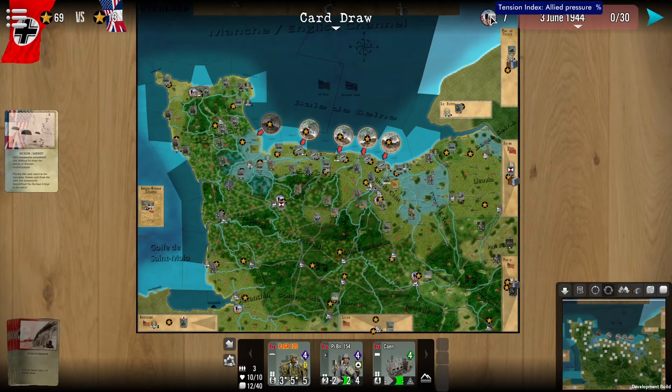You can see that we have a tension index over here. This represents the allied pressure percentage. Essentially, once this reaches 100%, the Axis is forced to vacate France rather speedily.